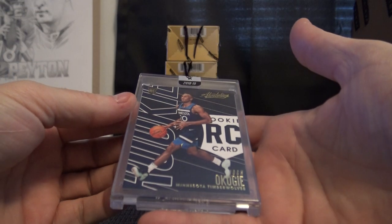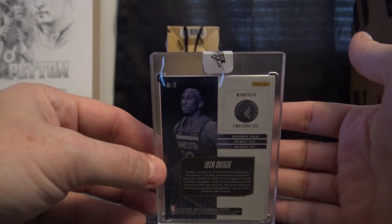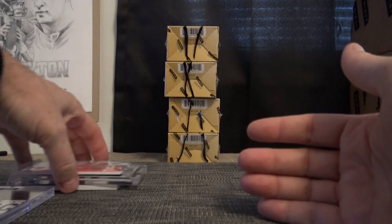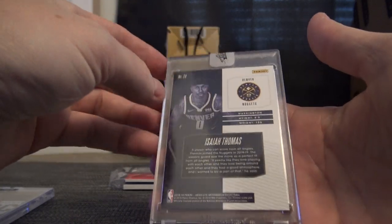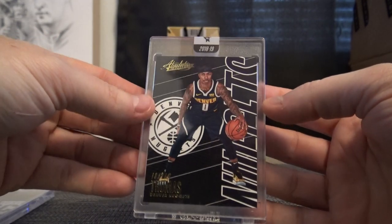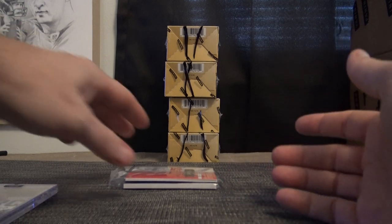We'll start with Josh Okoge, rookie, and that one's 75. Five is Shane. Isaiah Thomas is 29. And nine is Hemi.